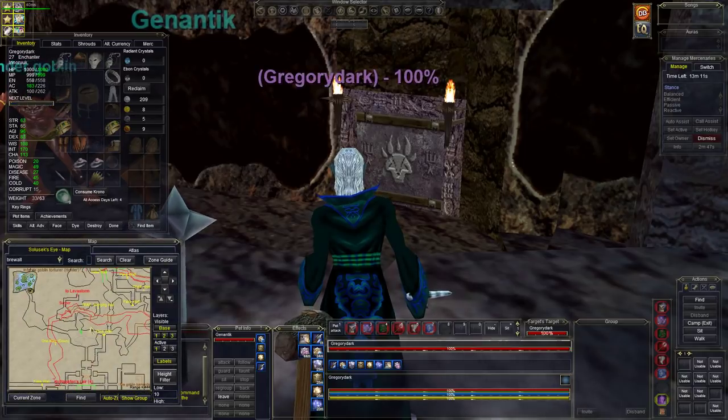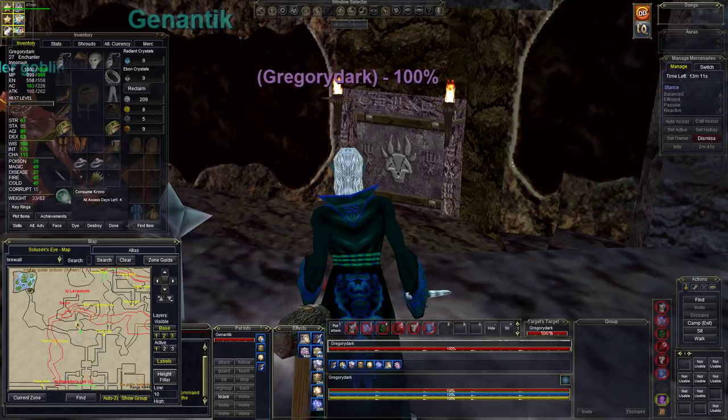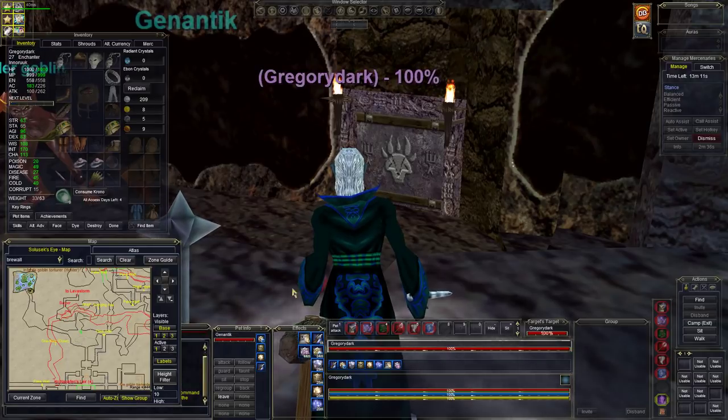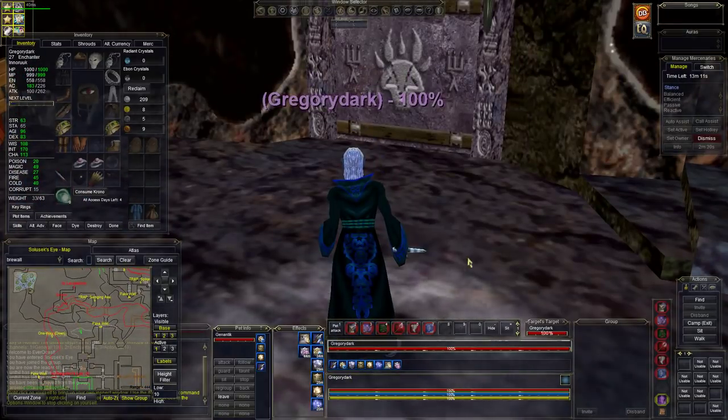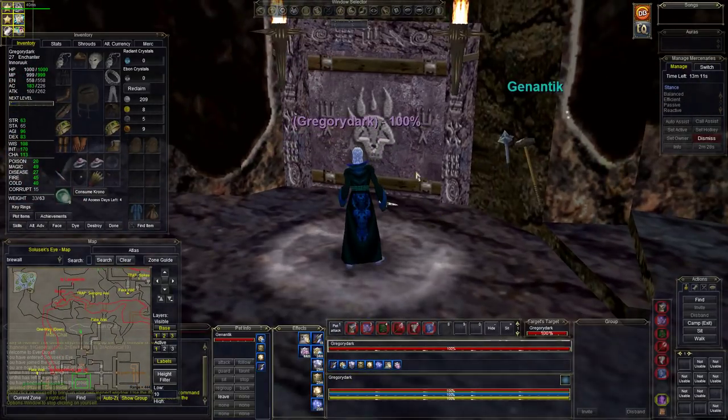So guys, here we are. You come in and zone in through Lava Storm, and if you trace my cursor you go around here and then you're right here. If you're a small race you can jump through the little window here — there's a window you can jump through and come to here. Make sure you do have inviso up.